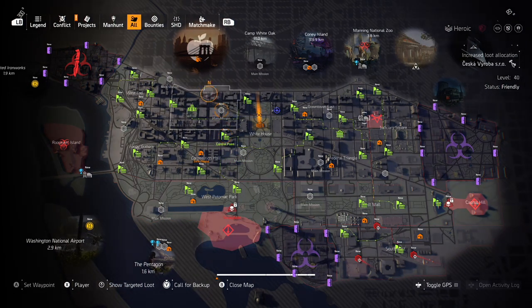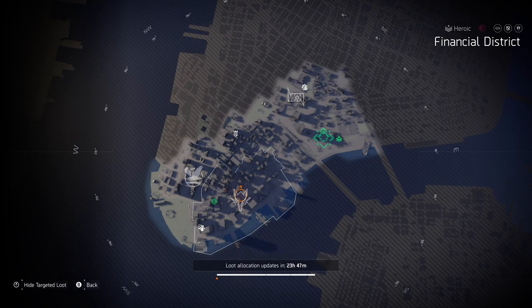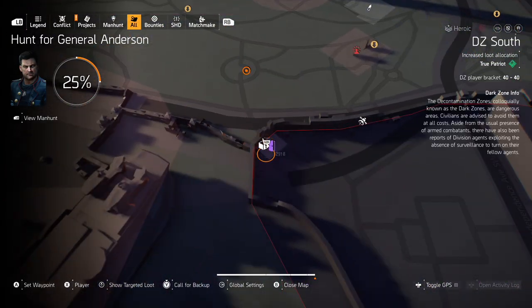In order to unlock secret vendor Mendoza. But first things first — targeted loot map. If you need something, now you know where you can get your wounded item, and of course I would recommend you to farm Summit or Countdown game modes because open world loot is terrible.